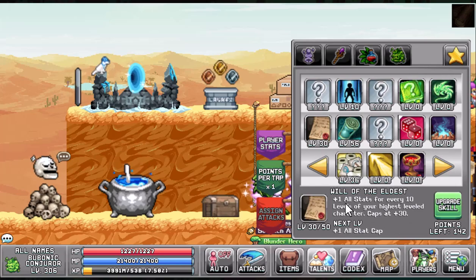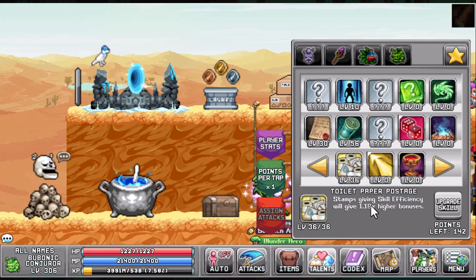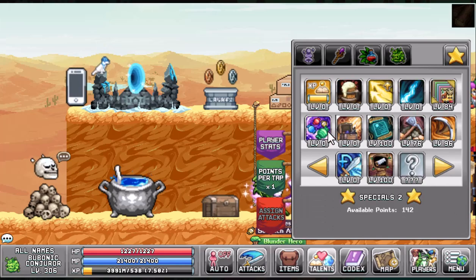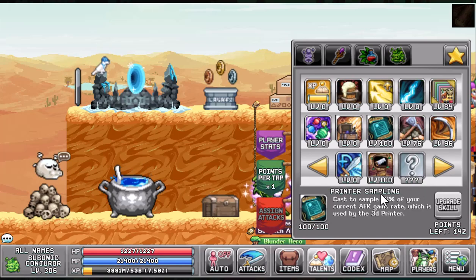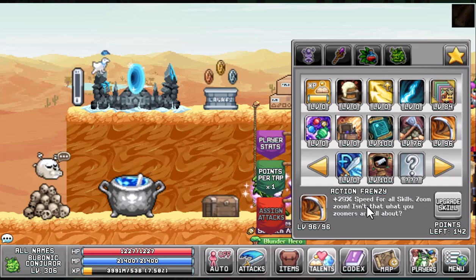If you have a high-level character, I would recommend putting points into Will of the Eldest for the plus 1 all stats, Tick Tock for the plus 4.23% away gains for both fighting and skills, and Toilet Paper Postage to give us a 1.19 higher bonus for our skill efficiency stamps. We're going to look at getting our printer sampling as high as humanly possible, Super Source for plus 108 base efficiency for all skills, and Action Frenzy for a plus 29 speed for all skills.